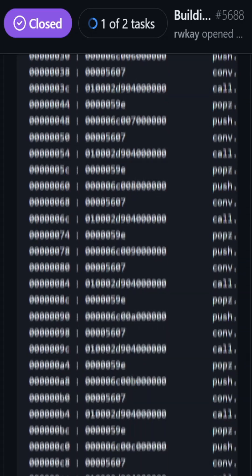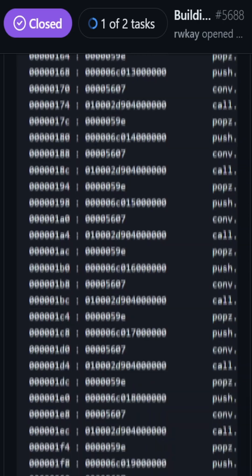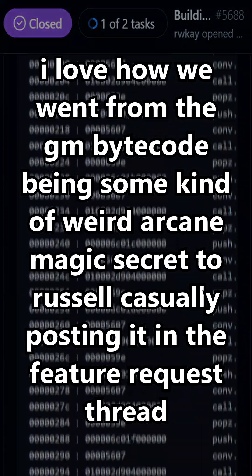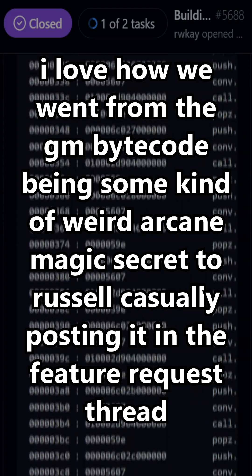This means that if you pass constant arguments to functions such as the trig functions, absolute value, log, or exponentiation functions, they can now be evaluated at compile time, saving your game from having to execute those instructions at runtime.